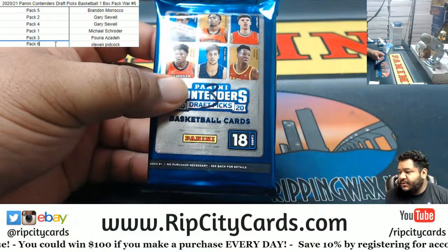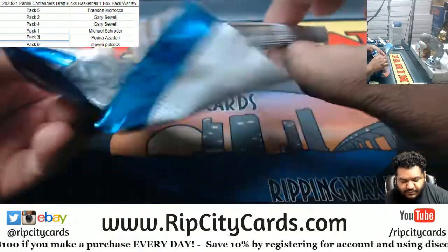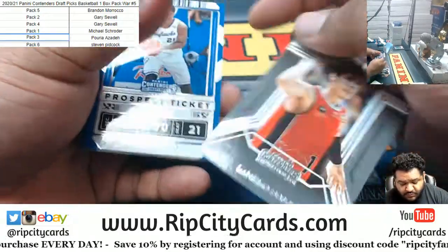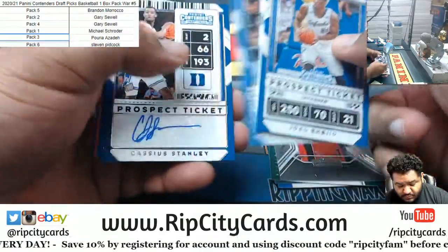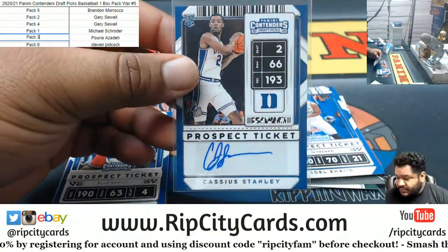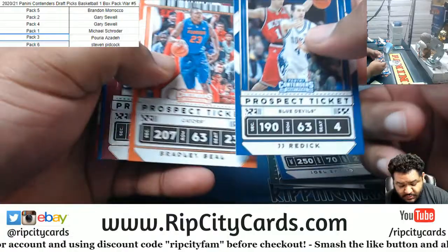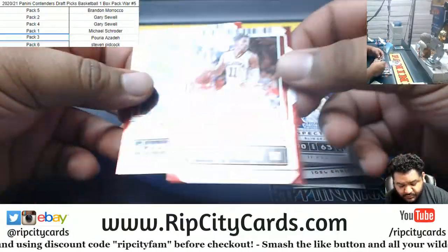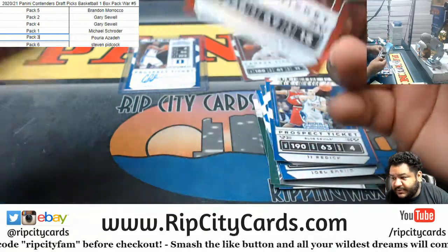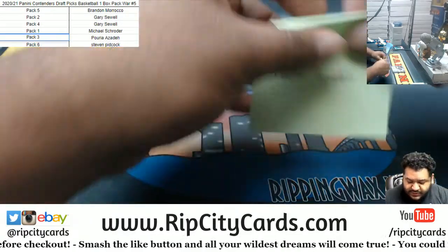Next is Puria with pack number 3. We got Cassius Stanley — another Duke auto. Got a Trey Young, shininess right there. And a Kawhi Leonard. No numbered cards out of that pack, so that takes you out of the running for the spot in the next one. But you do get to keep your pack.